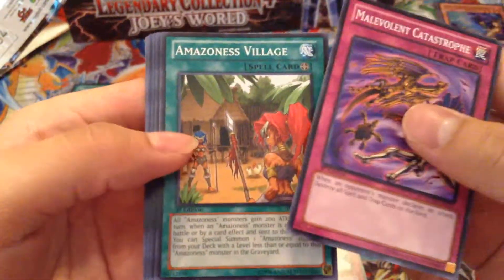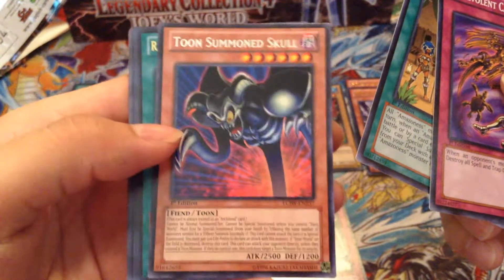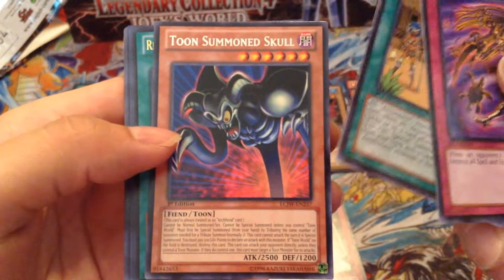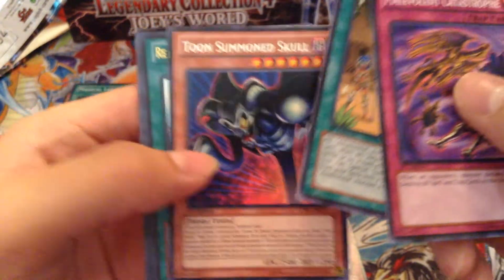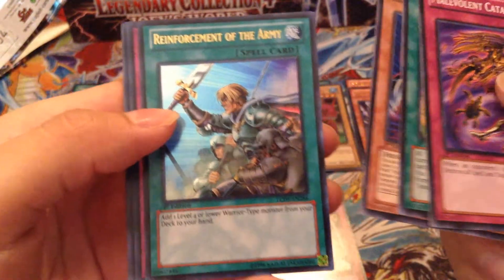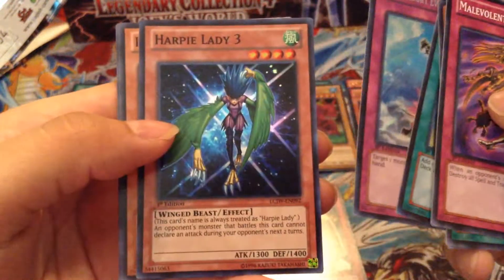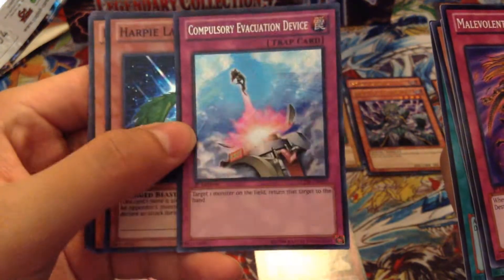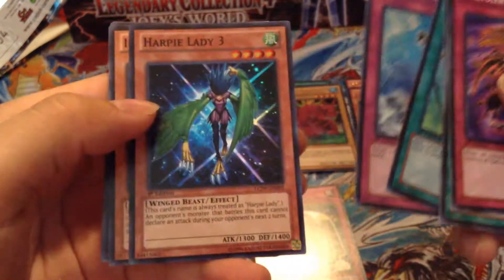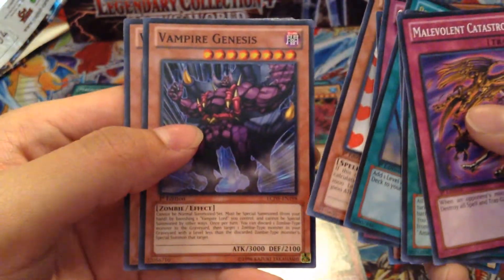Next pack: Catastrophe, Amazon Village, Toon Summon Skull — pretty cool, it was probably my first ultra rare ever, back in the Magic Ruler days. Reinforcements from the Army, Ultra — cool. Compulse, Secret — nice. I think they should have reprinted it as an Ultra Rare, not Secret. Harpy Lady 3, Injection Fairy Lily, Vampire Genesis, and Vampire Lady.